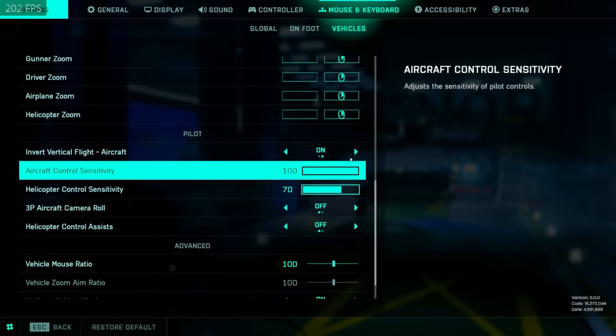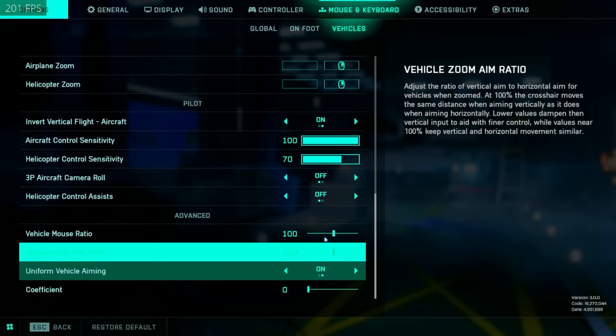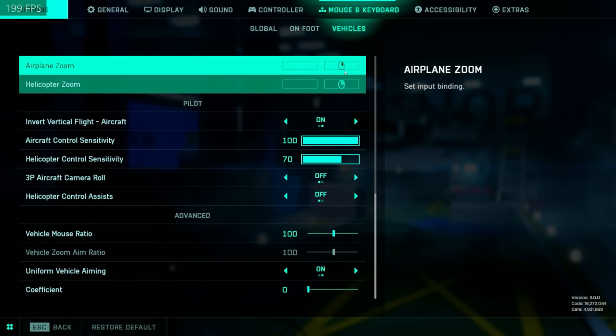For the pilot settings it's 170. I do like third person aircraft camera roll off — not sure if this does anything yet but it's the BF4 setting which I used to love, so hopefully it works. I also use uniform vehicle aiming at zero percent — not sure if it really does anything since it's not the same kind of mouse input as infantry, but it feels good for me and my aim feels good in the heli.